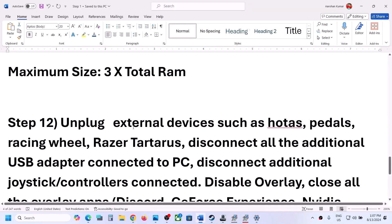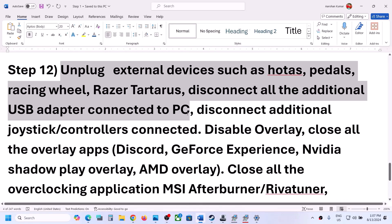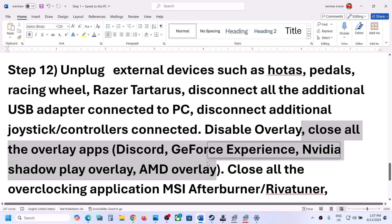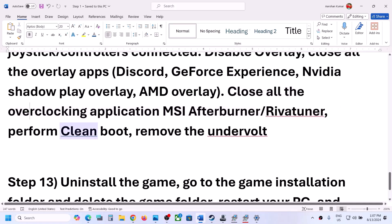The next step is to unplug all external devices you are not using — such as HOTAS, pedals, racing wheels, USB adapters, or dongles. Disconnect any extra controllers as well. Also disable any overlay applications: turn off the Discord overlay and the GeForce Experience overlay. Close all overclocking applications like MSI Afterburner or RivaTuner, and then launch the game.